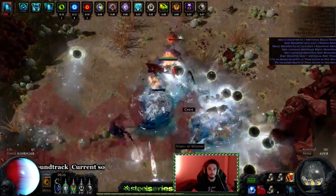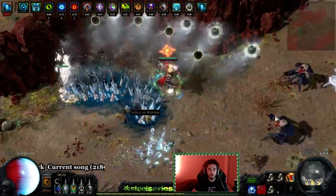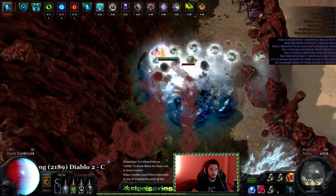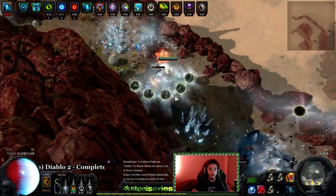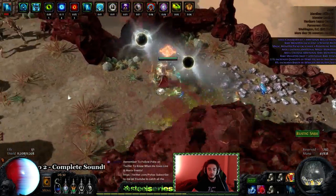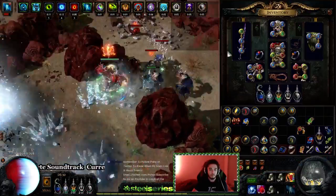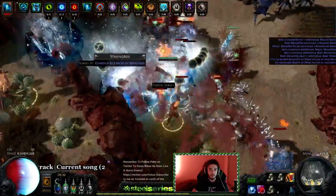The reasoning for using COS Breeze is it works with our regular six-link, so I'm actually using a six-link Cast on Crit and then also using COS Breeze, which will stack with it. You can tell it stacks because I have different MTX's on — you can see there are regular white ones and then there are black ones. The black ones come from the COS Breeze and the regular ones come from the regular Cast on Crit setup.